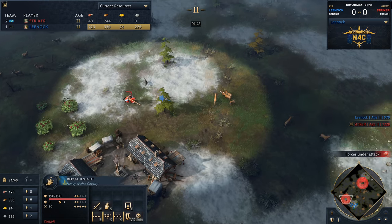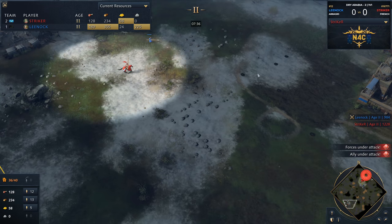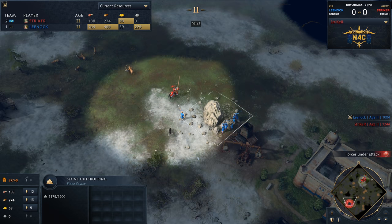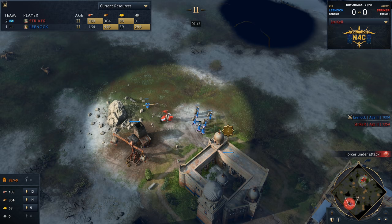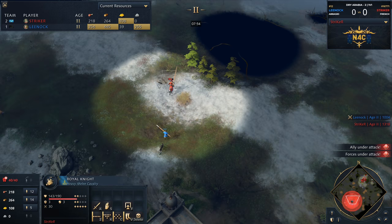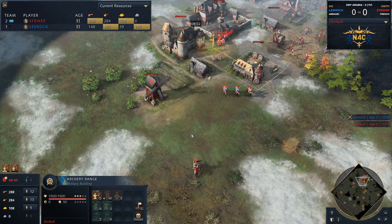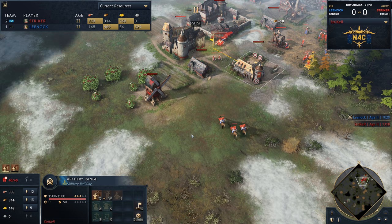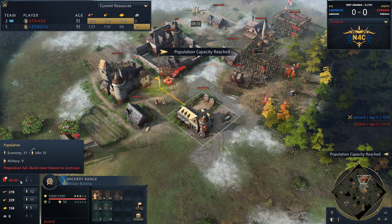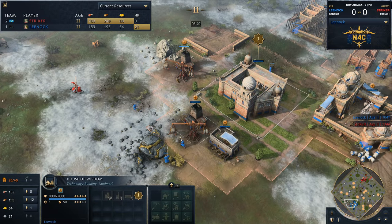I'm a little curious to know what Striker's transition is going to be here. Obviously he knows he's going up against the Abbasid — highly likely Lee Nock is going for a double TC. He's scouted the stone coming out for his opponent. This is a difficult matchup for him because the two TCs will pay off really fast for the Abbasids. Another villager went down on that stone mine. I think the first benchmark for Striker is to delay that town center as much as possible, because the problem with the French is that they take a lot of time to get to castle — their army is very expensive. So the transitional period will first consist of picking off villagers left and right with knights and trying to delay that eco build-up.